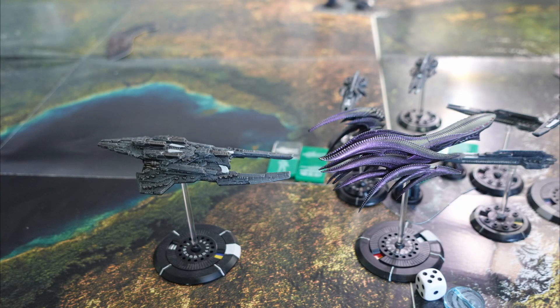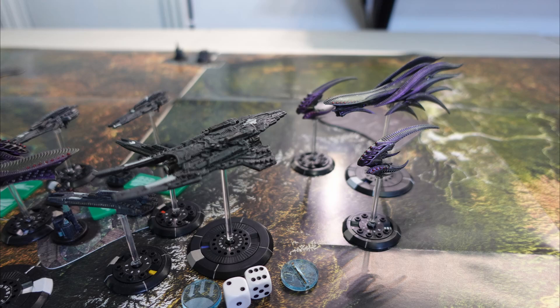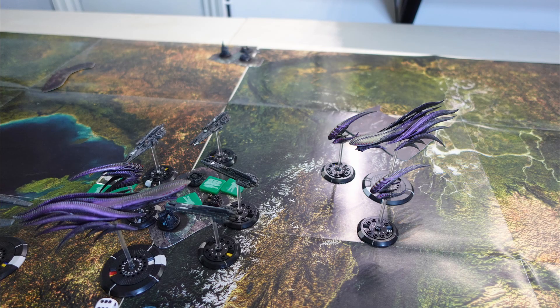For the first activation of turn six, the UCM get to go first with their Line group and the Rio uses station keeping, moving into the rear of the Wyvern. The Rio shoots its UF-6400 at the Wyvern, scoring two hits and a crit. The Wyvern's point defences stop one normal hit and its armour stops the other two, but the crit goes through and takes off another hull point. The Ifrit and Harpies use station keeping to open fire on the Berlin. The Ifrit gets a single hit but the Berlin's point defences stop it. The Harpies fire their plasma clouds and hit three times, two of which are crits — the point defences stop the normal hit, but the crits go through and destroy the Berlin.